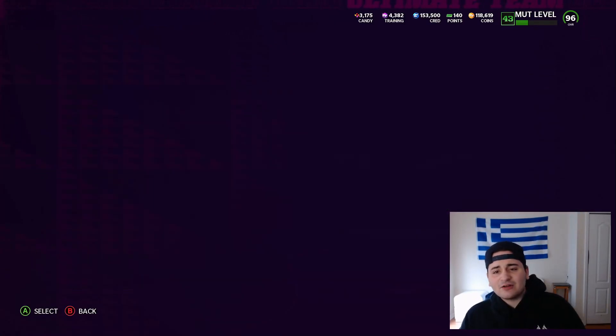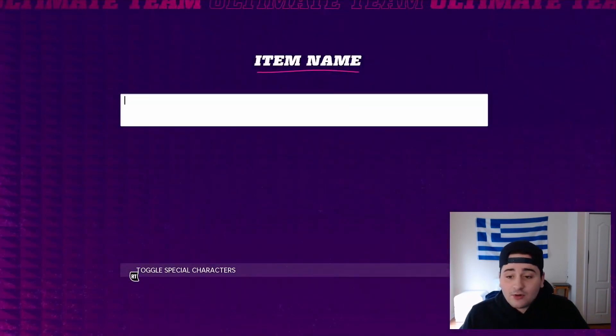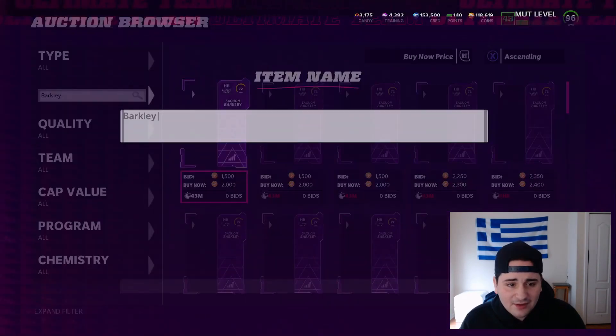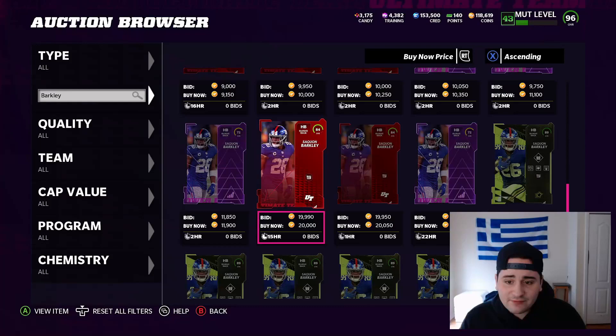I would probably say around 20k every 10 minutes, maybe a little bit less or a little bit more depending on prices. Let's go ahead and take a look at exactly what I'm talking about. If we go over to the auction house and look up Saquon Barkley — just put in Barkley — you don't even have to put in halfback. Barkley's power up is 2k.